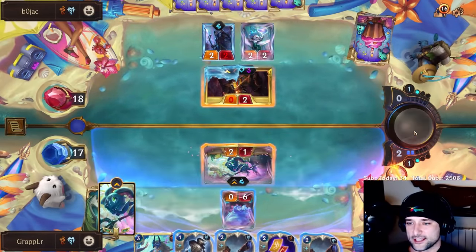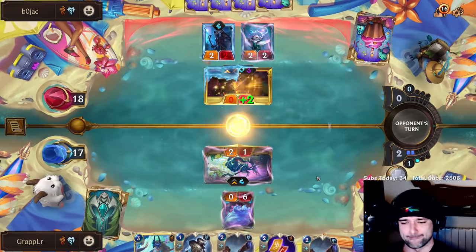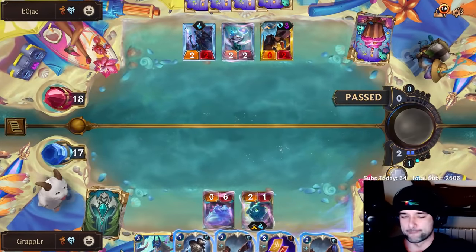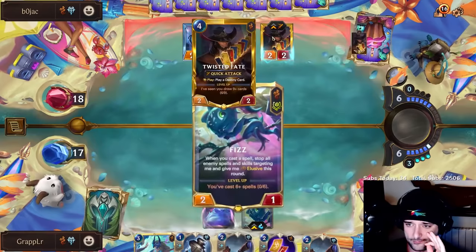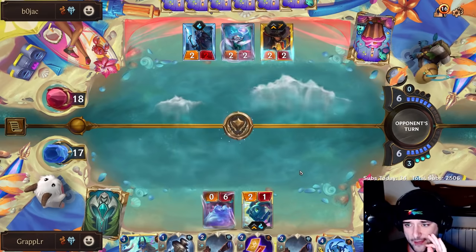Wait, I can just Brittle Steel him — I don't even have to sacrifice that. This is fine. Brittle Steel — hopefully he doesn't have this card. No! He had it, chat. It's fine, it's not the end of the world. We have Nami leveled next turn — that's all that matters. He is leveling TF, probably. But I will buff the hell out of this Fist. It's not gonna matter at the end of the day.